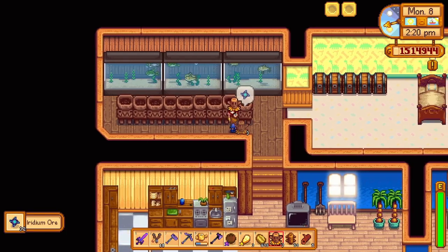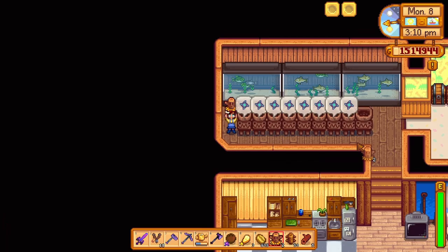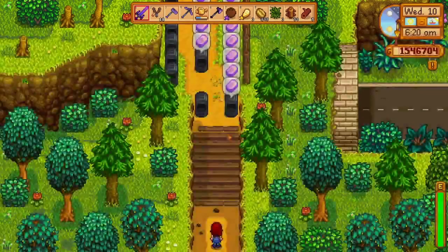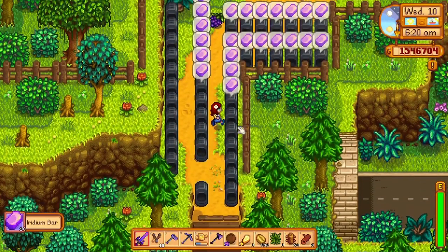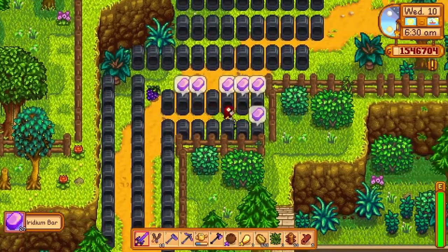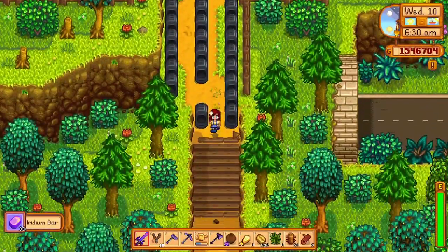If only there was an easier, cheaper way to get Desert Totems. I managed to get 20 Desert Totems, and after deconstructing them all I got a grand total of 80 iridium ore. That is not much, but it is something. So if you have many Omnigeodes, have already completed the museum, and are bored, you can give this a try — why not?